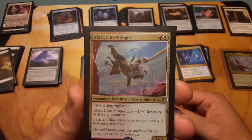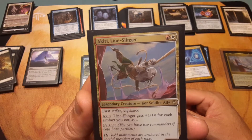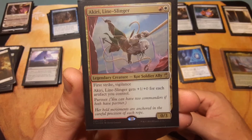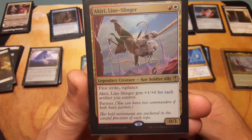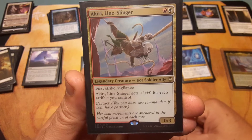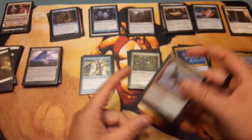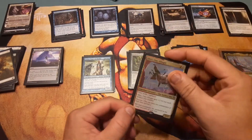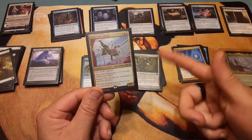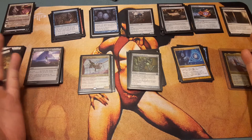Akiri, Line-Slinger — I love this card. It's blue and red, actually in foil. A Kor Soldier Ally legendary creature with first strike and vigilance. Akiri gets plus one/plus zero for each artifact you control, and she has partner. It doesn't matter what artifact it is — she gets plus one/plus zero for each one, plus first strike and vigilance. Then of course the equipments boost her up even more. That's his deck.